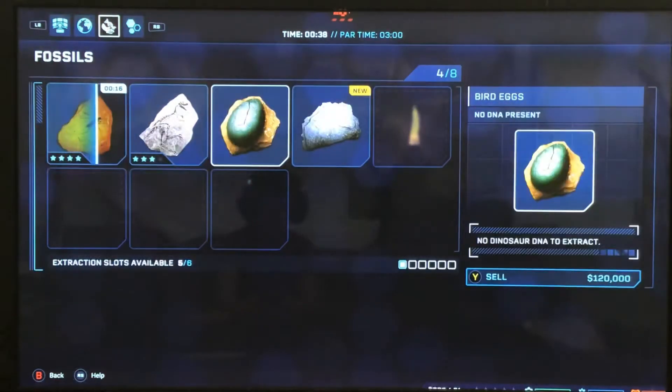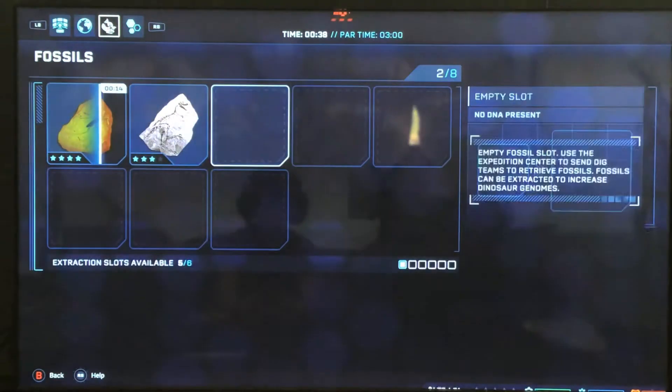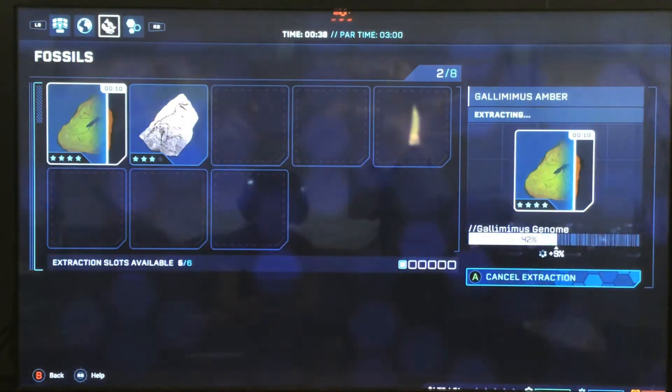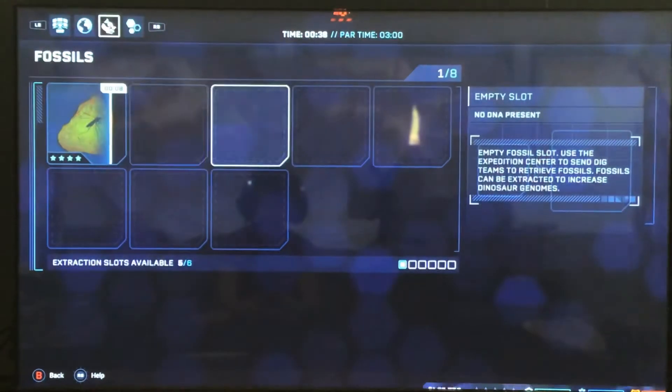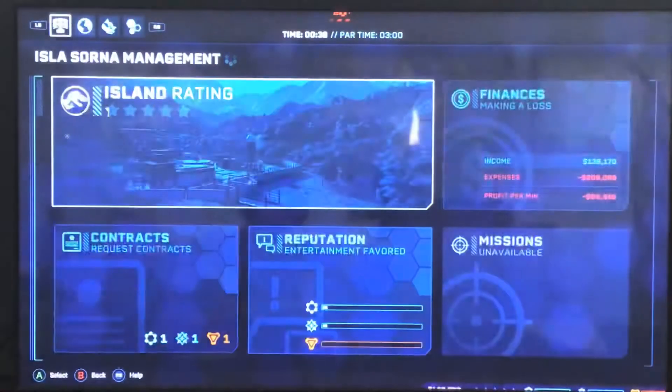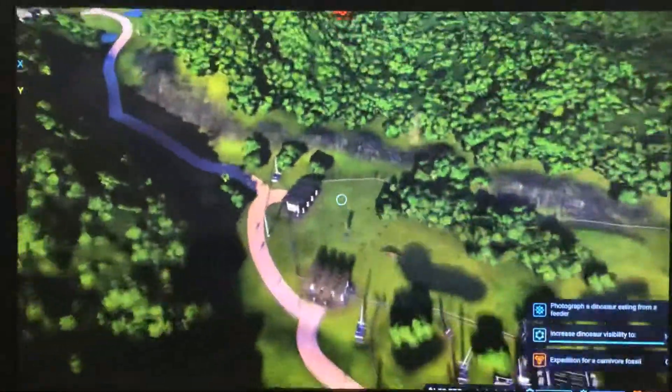Actually I don't need you, because it looks like a velociraptor. We're good, don't need it. Let's make a lot of these. How are we doing? Minus 60,000 still.